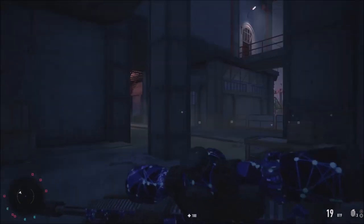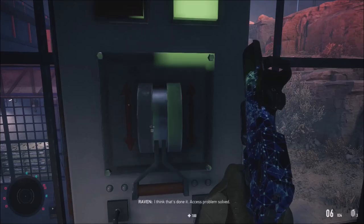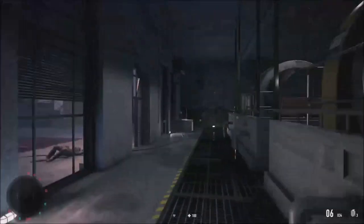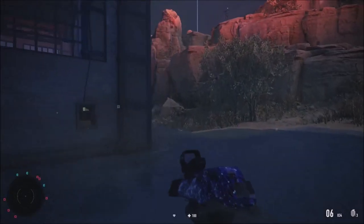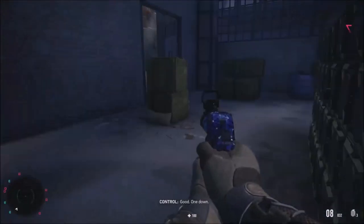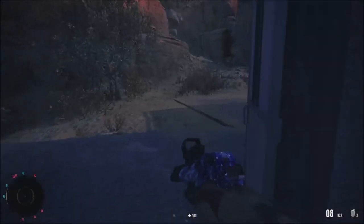I found a way in — opened the doors. Getting inside now. I plant the first charge on the missile — first set of charges placed. That's one missile down. Now I need to find a way into the other two buildings.